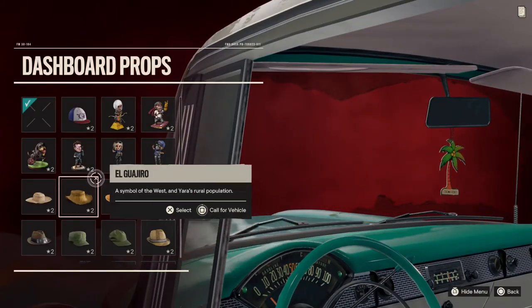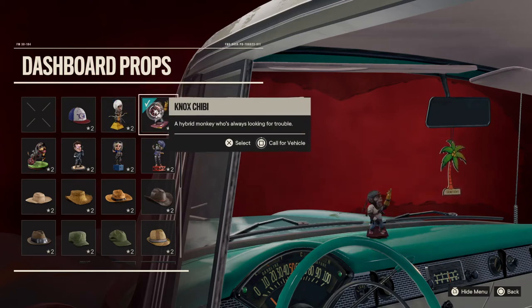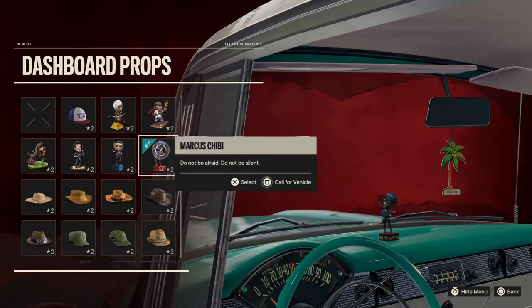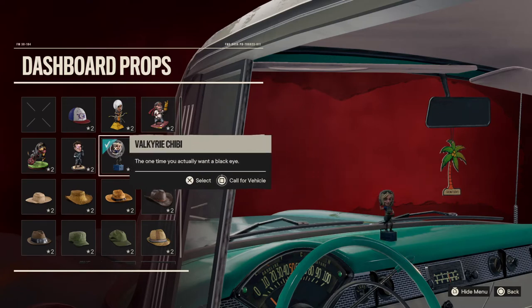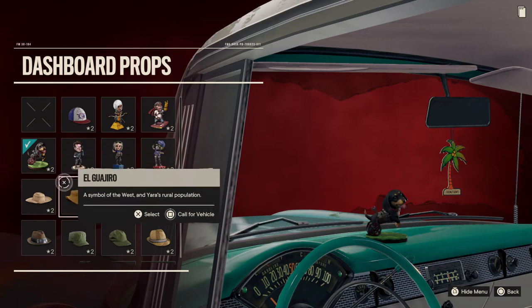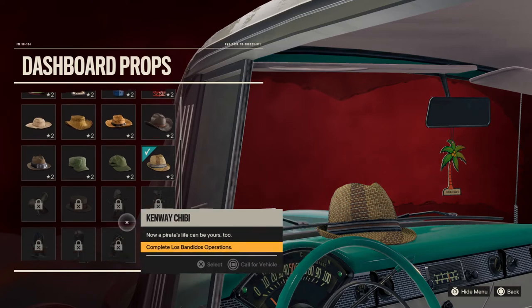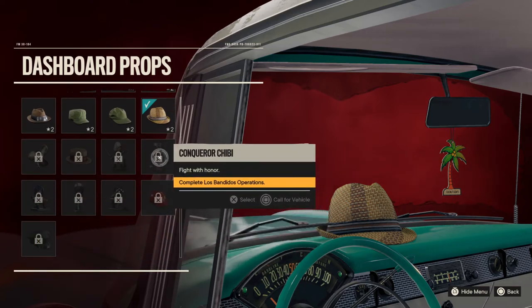Dashboard props — some cap, some bubble heads. I think I'm going to use this one; feels like holiday. These are locked for me, but I'll never unlock them — I don't know why, I don't play this game anymore.